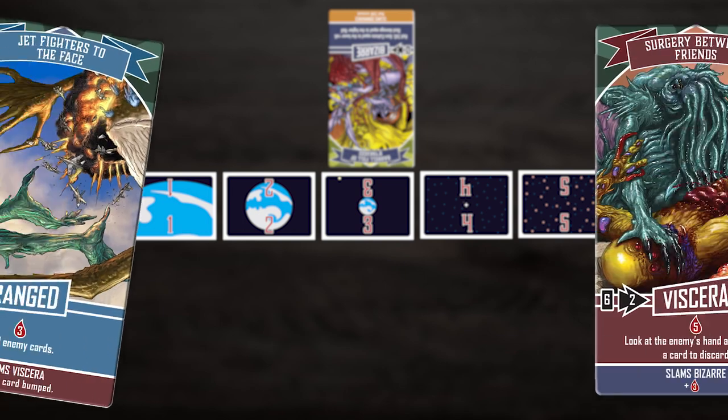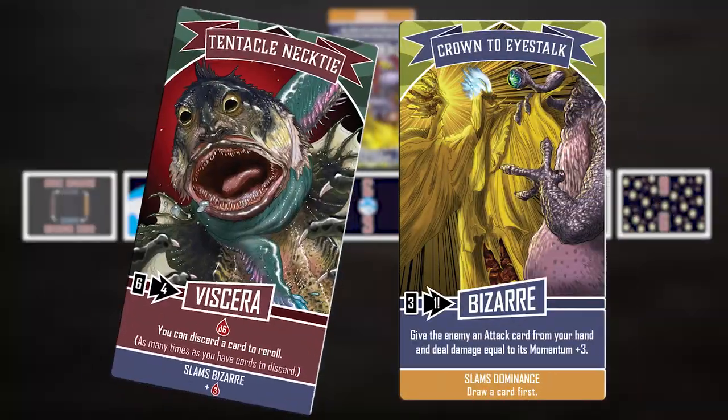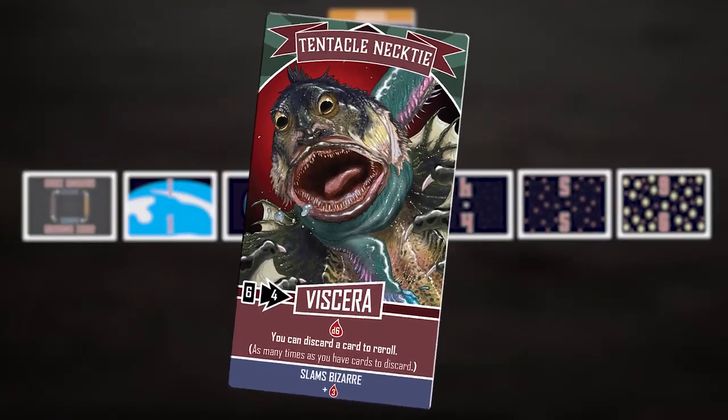These ranged cards slam viscera cards. And last, viscera cards do a lot of damage, and when they slam enemy Bizarre cards, they do even more.